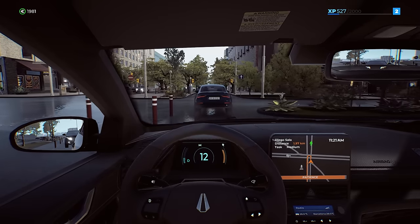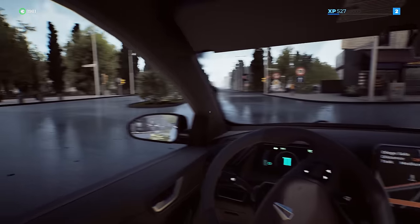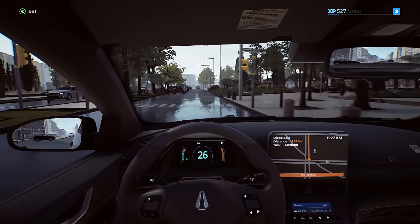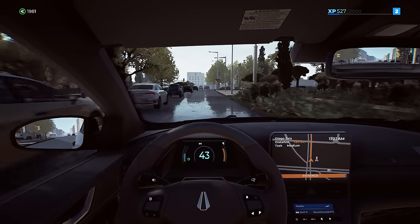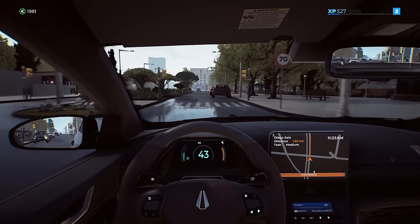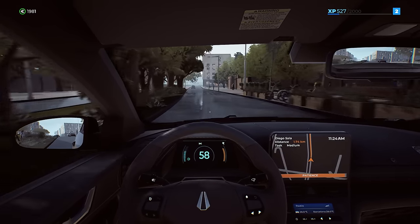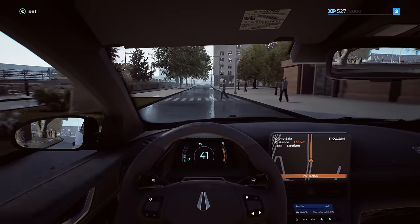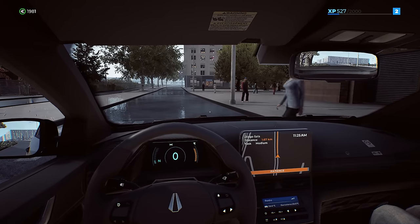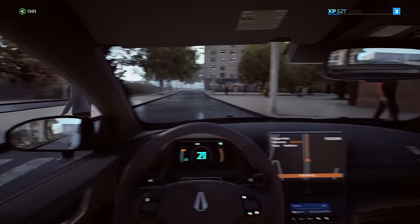We have to make another U-turn and head back the other way. Eventually we'll learn the map and be more efficient. The traffic was backed up for that U-turn, which makes sense. We've got a person walking in the crosswalk — and another one. I honked at them and they crossed like I was being nice and letting them go. That's pretty cool.